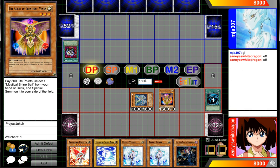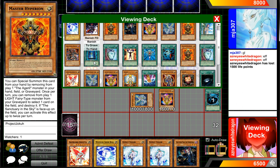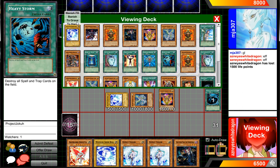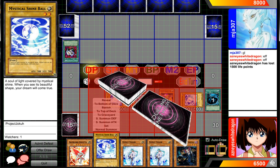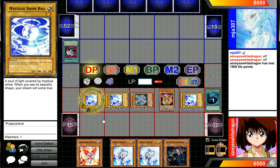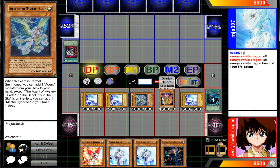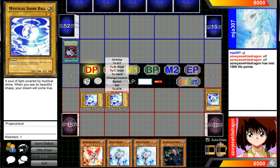We'll ping 1500, getting them all out. I know this kind of hurts Chrystia, but we'll have options later with Hyperion. We're going to special summon all the Shine Balls — one's in my hand. So there's 3, 4, 5, 6, 7, 8, 9.